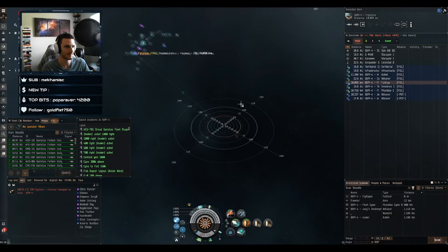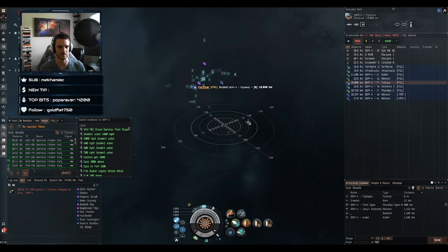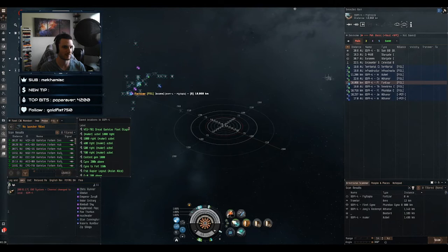You guys see that? And then I can warp back and forth between the fort and other bookmarks and grow my ability to maneuver on this grid. Bookmarks — huge thing — and that's how to loop warping to celestials into your bookmark creation scheme.